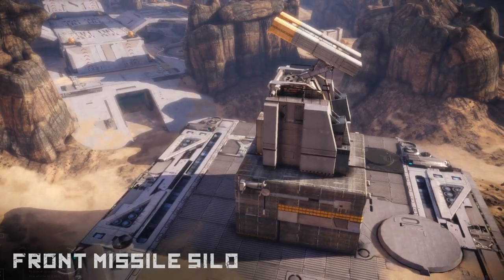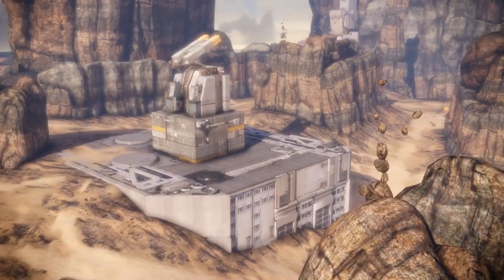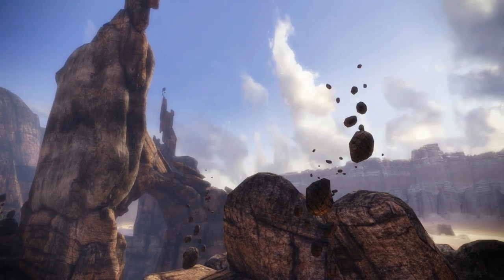The facility's front missile silo features an exposed battlement that is a favorite of rocketeers. While it can be easily flanked by many converging paths that lead to it, if locked down, this point can greatly influence the entire battle.